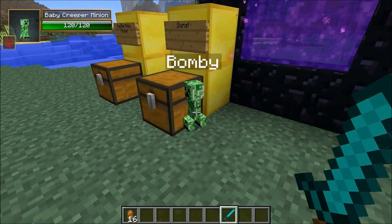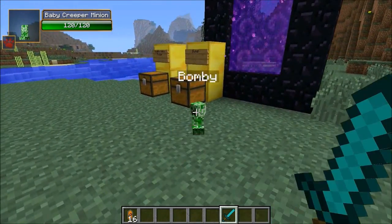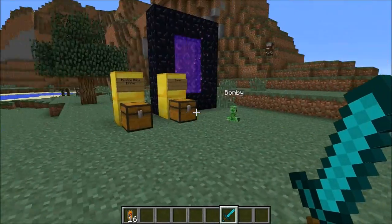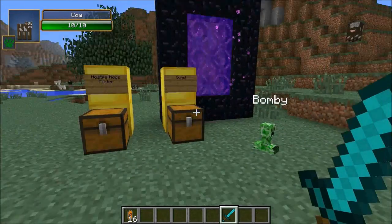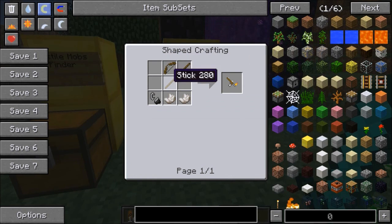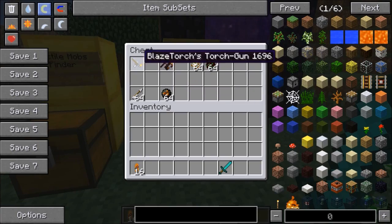Before we head on, guys, I think we need to fix Bami a little bit here — he was like stuck into the chest. Some kind of evil cow around here. We're gonna take him out with one of the guns. So there are two kinds. There's the Blaze Torch's Torch Gun. To craft this one, it is gonna be a bow, two sticks, flint and steel, and nether quartz like that. And with it, you are going to need arrows in your inventory.